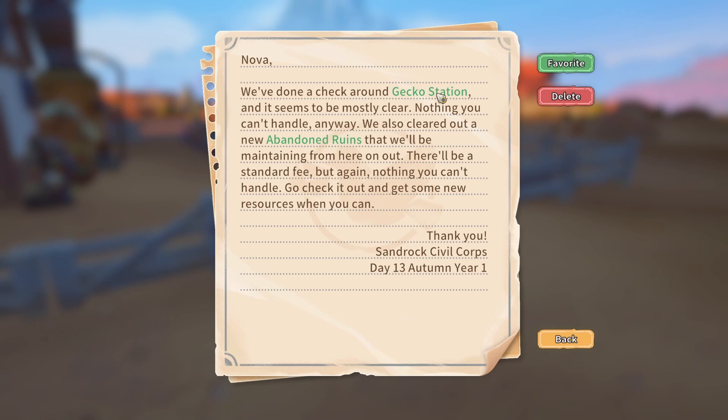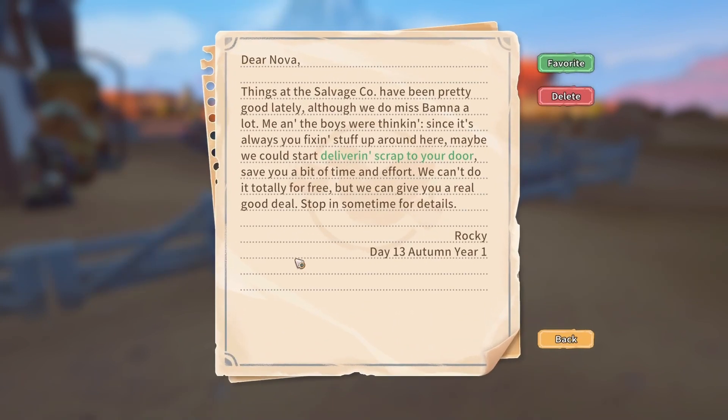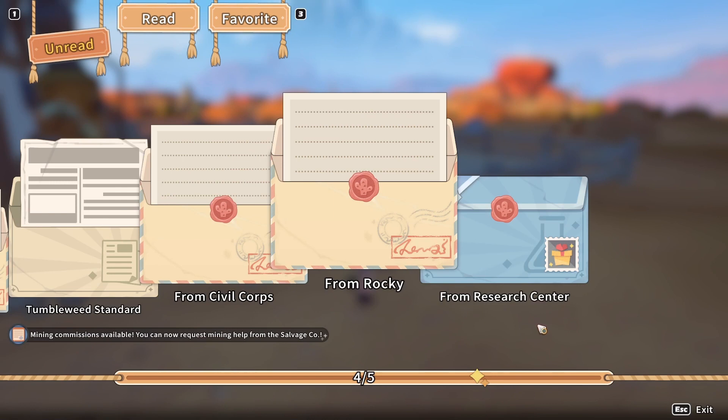Civil Corps: we've done a check around Gecko Station and it seems to be mostly clear — nothing you can't handle anyway. We also cleared out a new abandoned ruins that we'll be maintaining from here on out, and there'll be a standard fee. Already done. Things at the salvage co have been pretty good lately. Mia and the boys were thinking, since it's always you fixing up around here, maybe you could start delivering scrap to your door to save you a bit of time and effort — we can give you a real good deal. So we might be able to get copper and tin without having to go down that mine then.